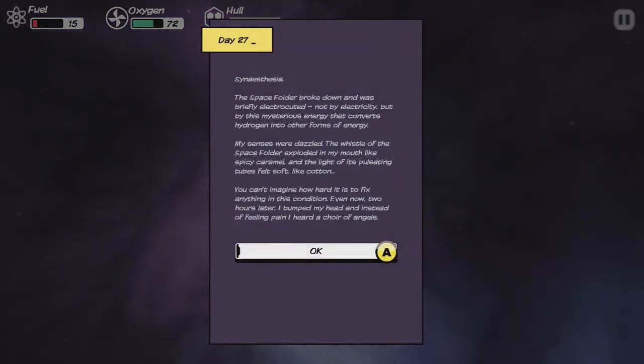The space folder broke down and I was briefly electrocuted — not by electricity, but by this mysterious energy that converts hydrogen into other forms of energy. My senses were dazzled. The whistle of the space folder exploded in my mouth like spicy caramel, and the light of its pulsating tubes felt soft, like cotton. You can't imagine how hard it is to fix anything in this condition. Even now, two hours later, I bumped my head, and instead of feeling pain, I heard a choir of angels.